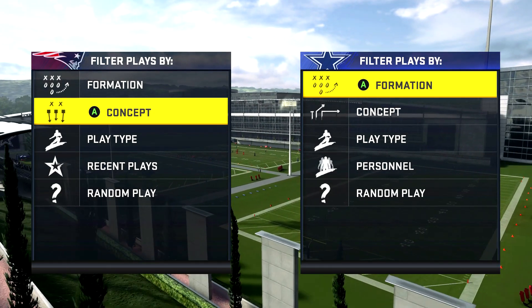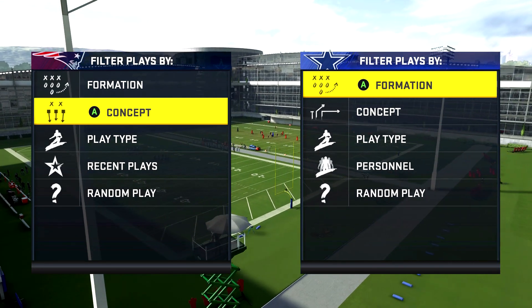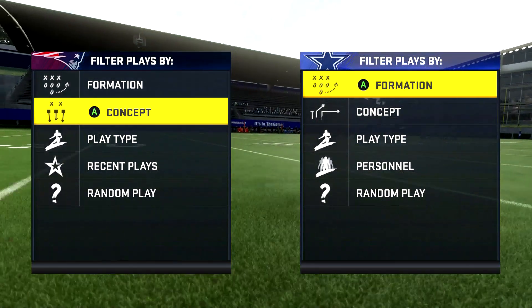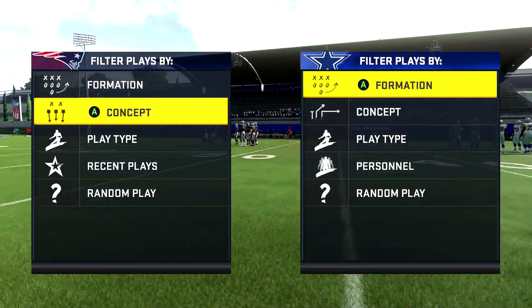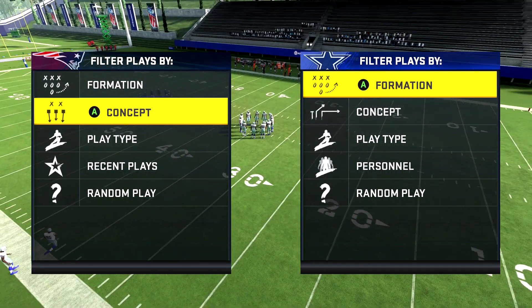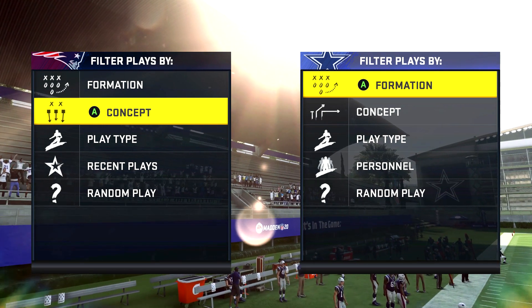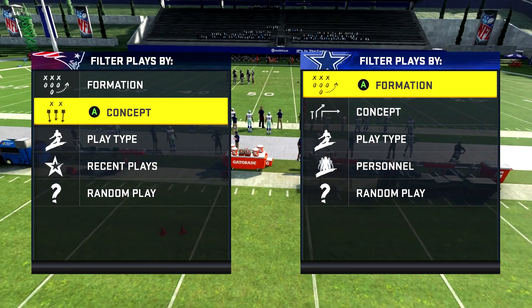Yo, what's up everybody? It's King Wolf. Welcome to today's video. I'm going to show you guys two plays out of the Dallas Cowboys playbook that you can blend in with a run scheme. I'll show you the pass plays, and then you can run the RPOs. I'm going to show you how to run RPOs properly because people don't know when to run them or how to run them.